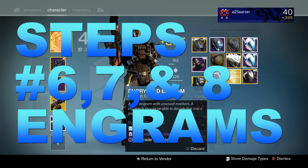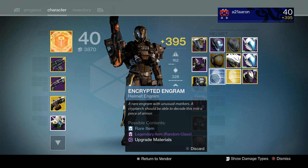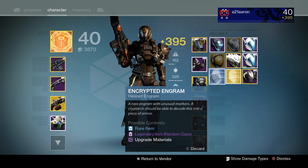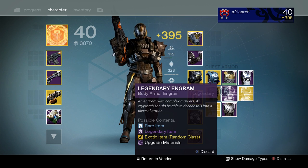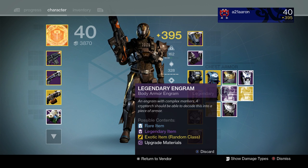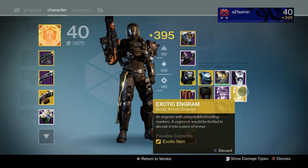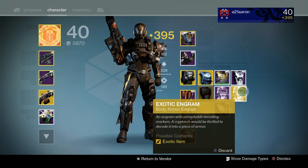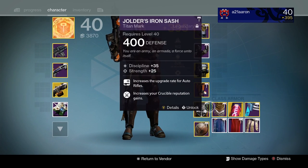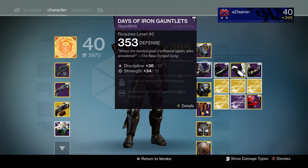Now let's talk about engrams and how high they can get your light level. The blue rare engrams can only get you up to 365 maximum. The purple legendary engrams can only get you a maximum of 385 light level. The exotic yellow or gold engrams can bring you all the way up to light level 400. I'm going to explain exactly how to use these engrams in the most efficient way to get your light level to 400 as fast as possible.